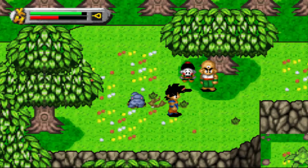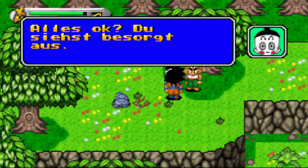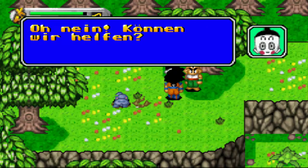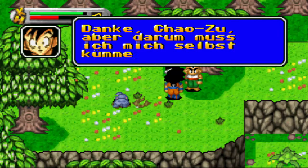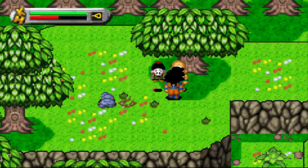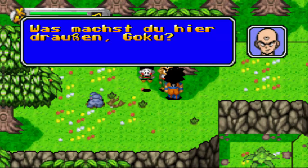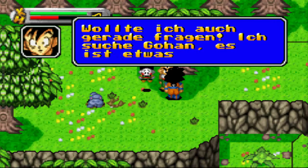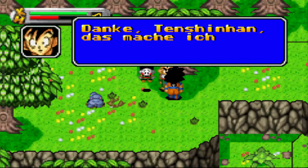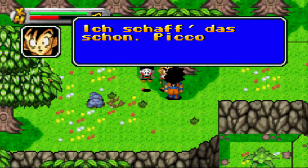Level 5! Cool. Son Goku! Hallo, Chaozu - ist alles okay? Du siehst besorgt aus. Mein Sohn ist weg, ich suche ihn gerade. Oh nein, können wir helfen? Danke, Chaozu - aber darum muss ich mich selbst kümmern. Und da ist auch Tenjin Han - kann ich irgendwie helfen? Das mache ich selbst. Chaozu und ich trainieren hier - wenn du uns brauchst.